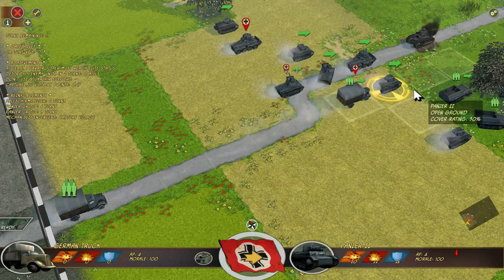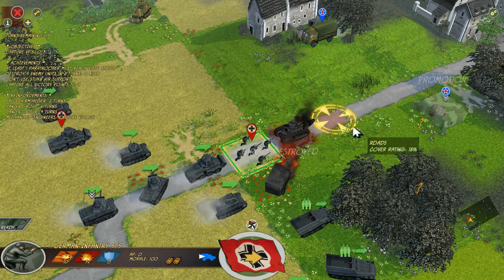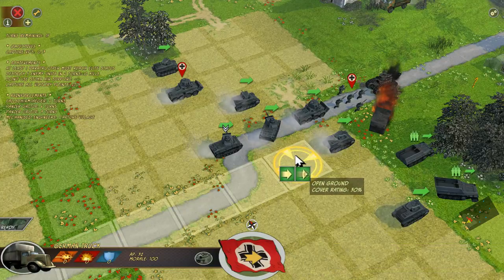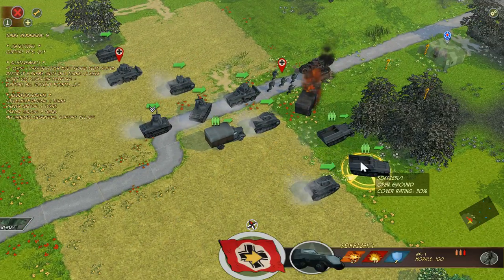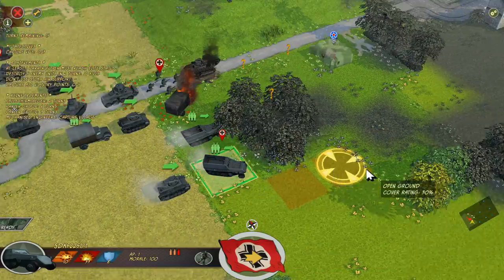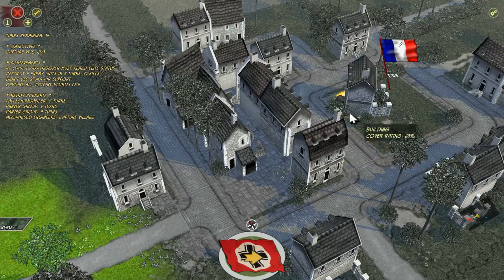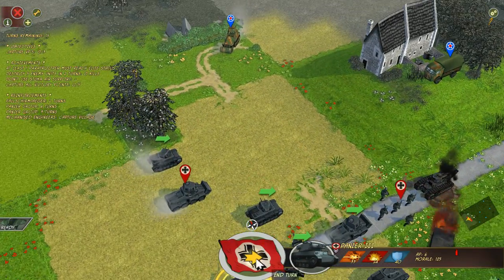I'm almost certain they're going to have some guys here. They destroyed our truck. We've got a German infantry unit here — he's just going to be stuck behind the tanks for now. We'll move this truck behind; we don't want to get shot at like we just were. We could also drop some troops here and start moving in, but I'd like to get at least one of these troops to drop off into the town. Let's end the turn.